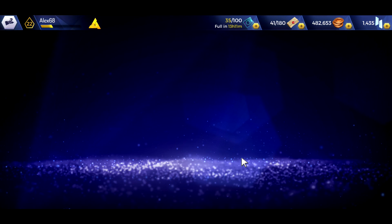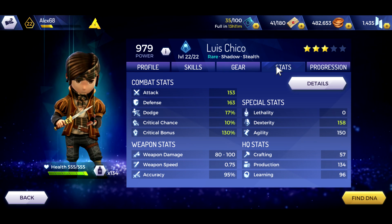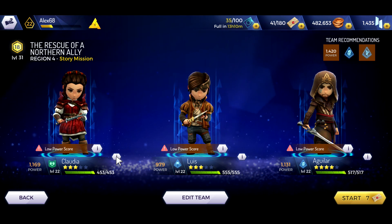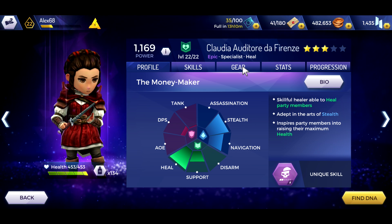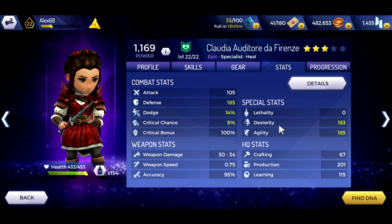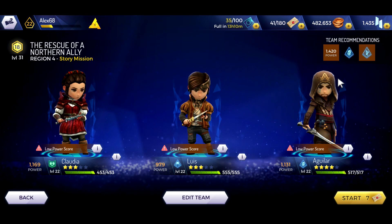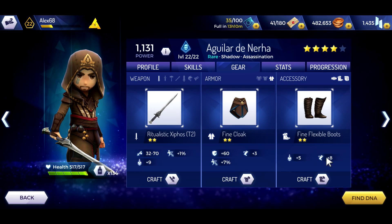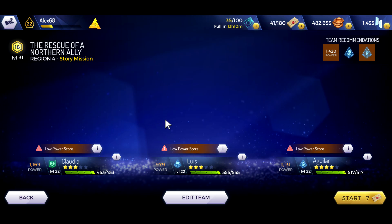I took Luis as a trap breaker, second breaker. I took Claudia as a possible healer — maybe no need to heal — but also as a shadow. Luis is also a shadow, but Claudia's dexterity is much higher. And Aguilar is just a classic assassin, but he also needs to climb a little bit, so I tried to equip gear with more agility boost.